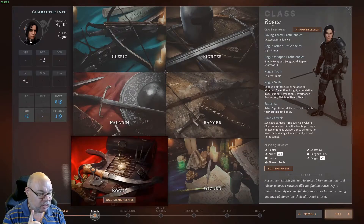We get all of this class stuff: Dexterity and Intelligence saving throw Proficiencies — that's nice. Light Armor. We get Simple Weapons, Longsword, Rapier, Shortsword, fine. Thieves' Tools, good. We can pick a bunch of skills and become experts in a couple of those.